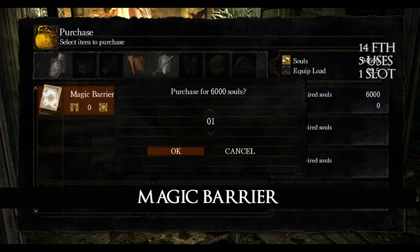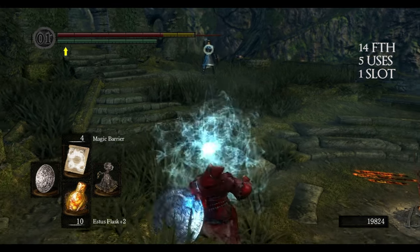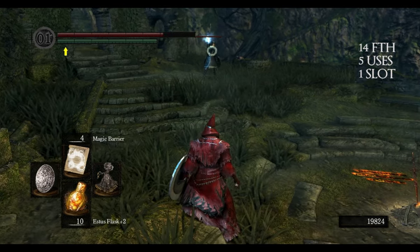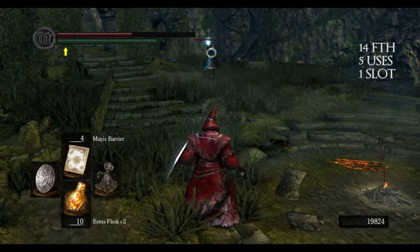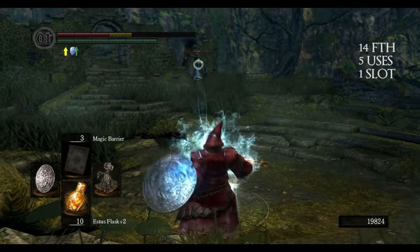Magic Barrier can be bought from Rhea for 6,000 souls. There is not much to say about this miracle — it's a 40-second buff that reduces magic damage. Here you can see how much damage I take before and after using the spell.